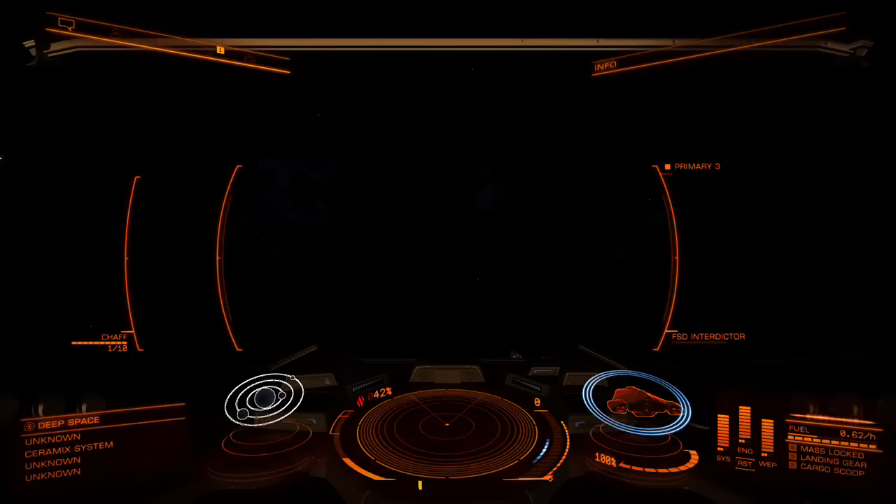This is part four of my Elite Dangerous guide on Xbox One. The game just came out of preview and is now in its final release. I'm going to be going over some combat scenarios and doing some assassination missions. The first video covered basics, the second navigation and training, the third touched on smuggling, which is my favorite profession right now.